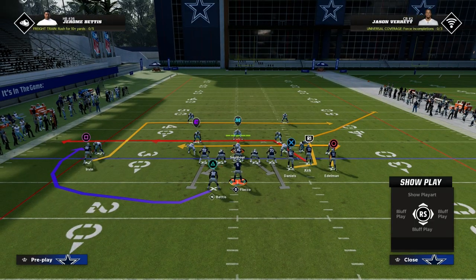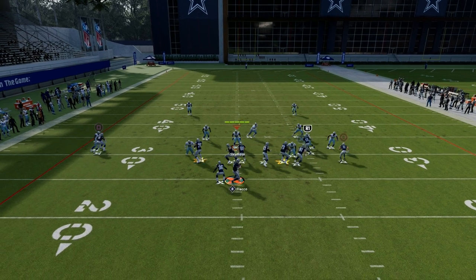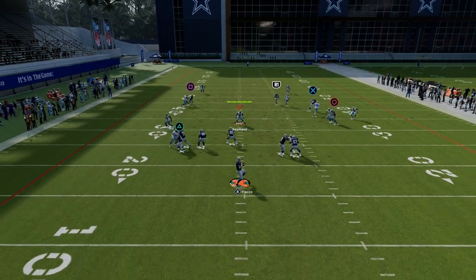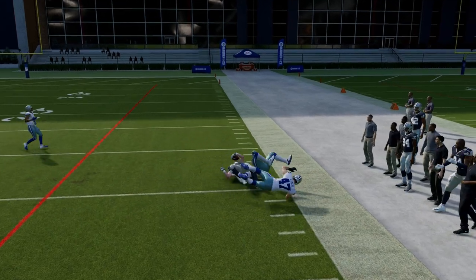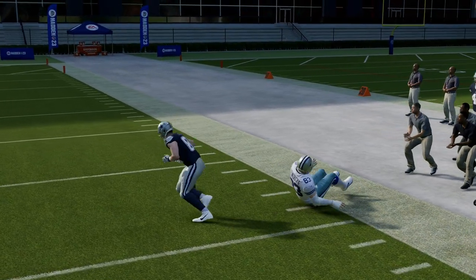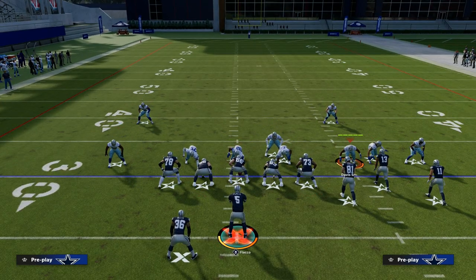A lot of people like to shade down in man coverage. If I just simply streak the slot receiver and don't do anything else, what you're going to notice is this tight end will destroy shaded down man over the top. As you can see right there — shaded down man — it's super hard for this to be consistent against this route.